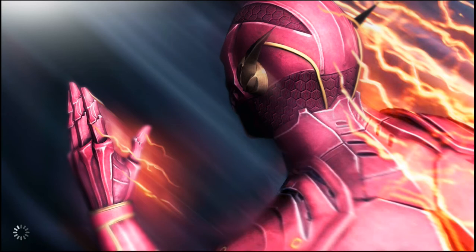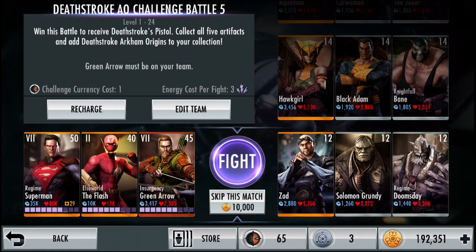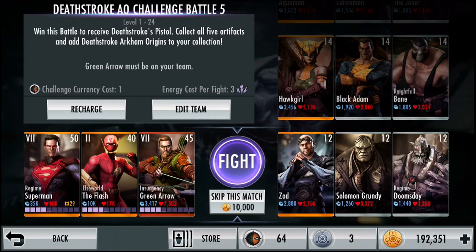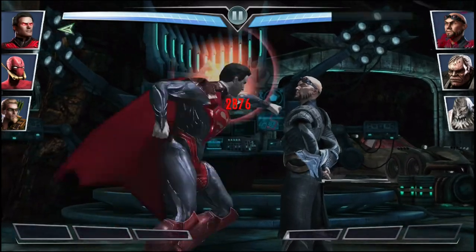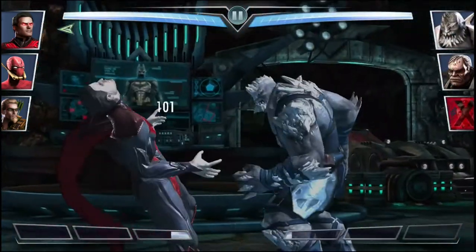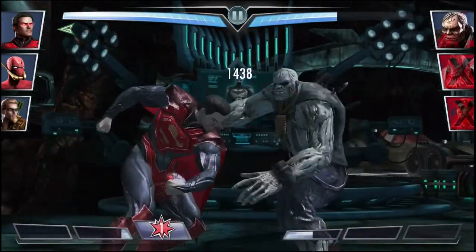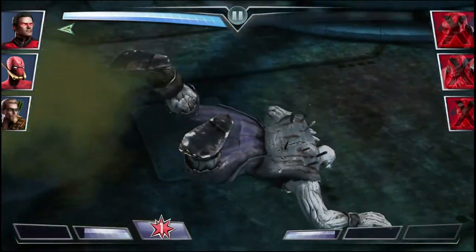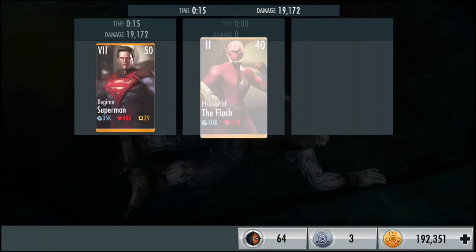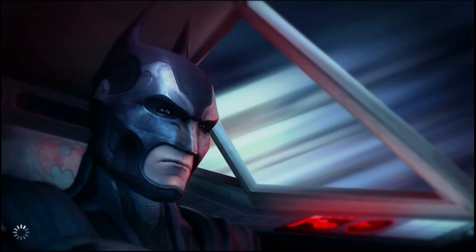Going on to the second fight — level 12 Zod, level 12 Solomon Grundy, level 12 Regime Doomsday. Also 10,000 credits to skip. Look at Zod looking all cool — not so cool when you get punched in the face by the Man of Steel. 3 hits to kill Zod with 2 crits, then about 2 hits to kill Doomsday. Solomon Grundy comes in and takes about 3 hits to put down. For the second fight we get 290 credits — the credits are nice.